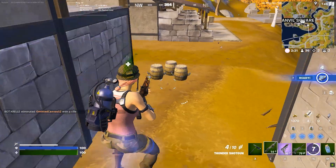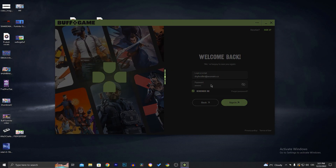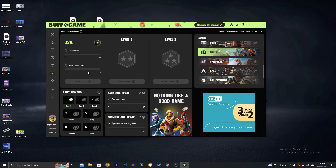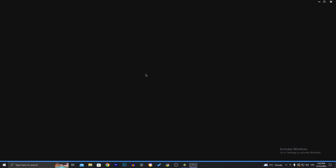Buff works on the basis of in-game challenges. Basically you download Buff, create a free account, and then start completing challenges and leveling yourself up. For each completed challenge you earn Buff Points, for which you can buy things in the shop later as I mentioned earlier.